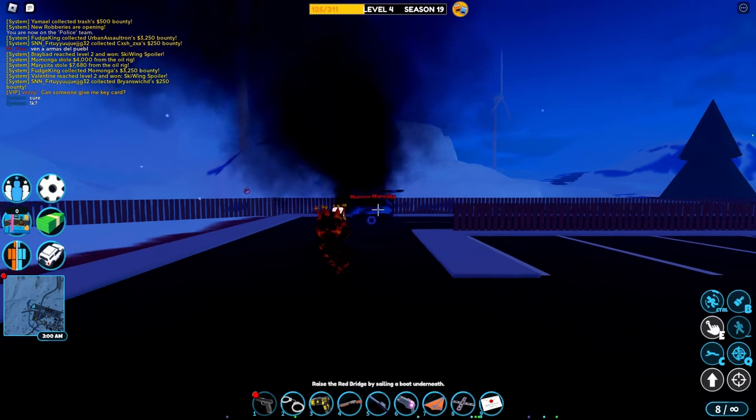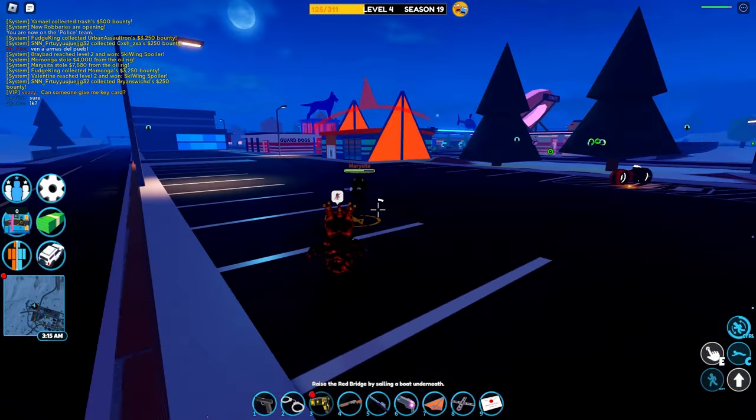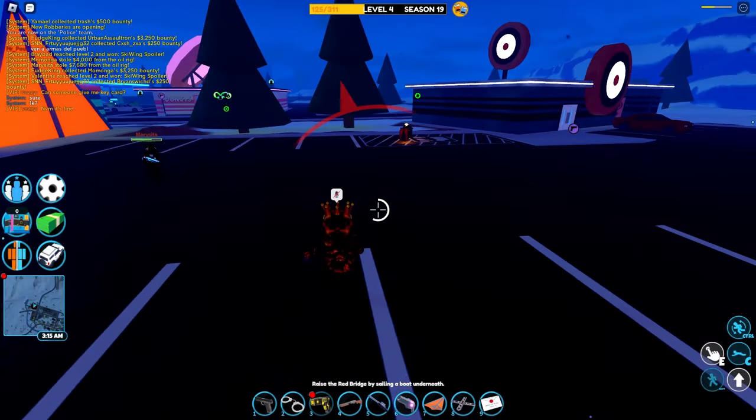An underrated tool to use is the glider. Use this effectively to push up to your enemies or to run away.